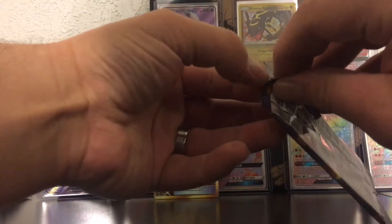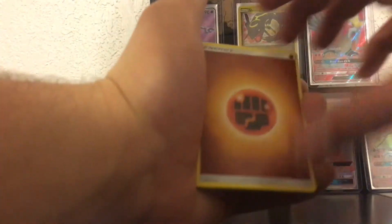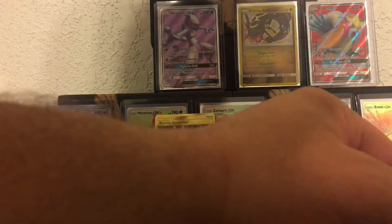On to the next one. I'm hoping I can eventually pull a hyper rare because there is nothing better than pulling cards — nothing more satisfying. One, two, three, four to the front. A Jolteon, Fighting Energy, a Guzma, a Solrock, a Plumeria, a Ledyba, a Hoot-Hoot, Alolan Grimer, a Meowstick — that's a rare, awesome. And for the final card — a Scolipede. Damn, what a bad one.